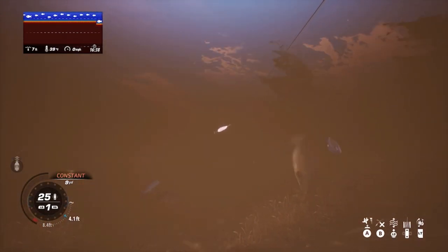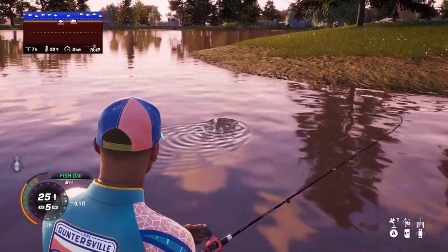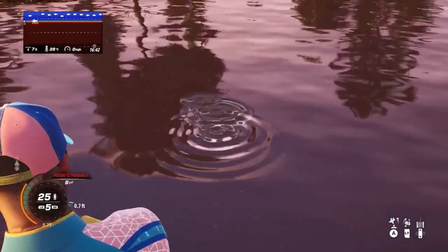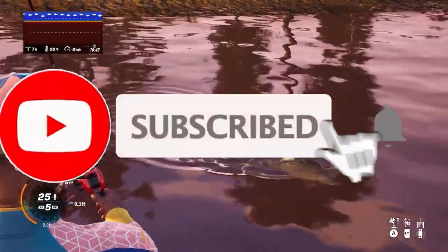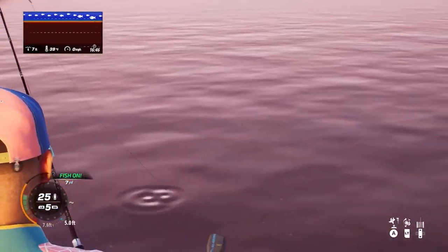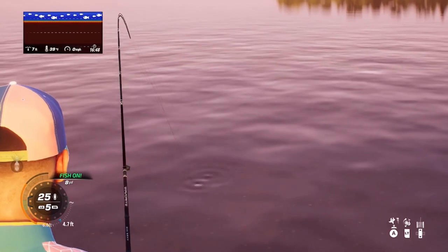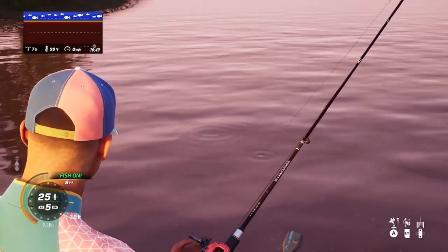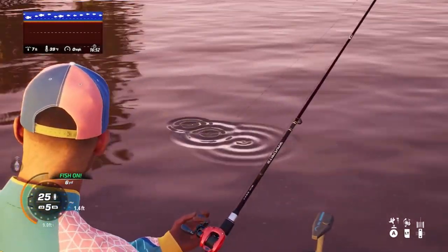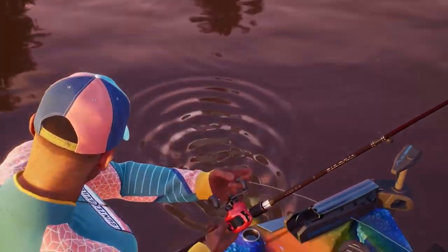Moving on to location number two, one of my favorite hot spots on the Saint Lawrence River: a little island surrounded by deep water on the northeast side of the map. On the little point of this island there's a great hole with largemouth bass, brown trout, rainbow trout, and walleye — they got it all. It's a great spot to fill up the ice chest. I'm fishing shallow, but there's deep water right off the edges, so you can fan cast shallow or cast out into the deeper water. This little honey spot is always stacked up with fish.